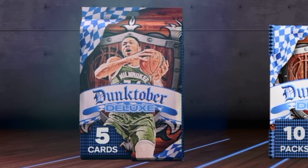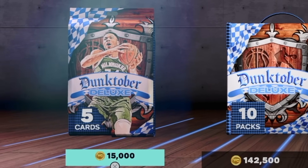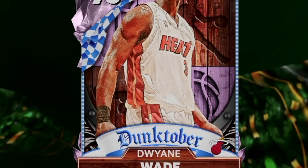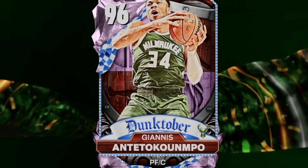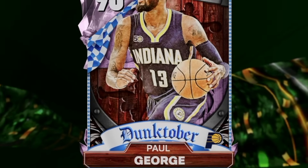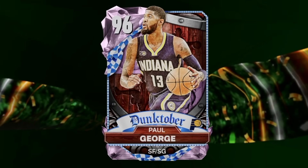2K dropped these Dunktober packs and they look absolutely crazy, because these packs contain three Pink Diamonds — one being D-Wade who looks insane, then there's also a Pink Diamond Giannis who looks like the best power forward in the game, and finally this is the best card in the game being Paul George.